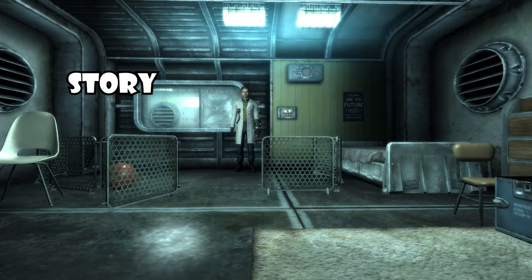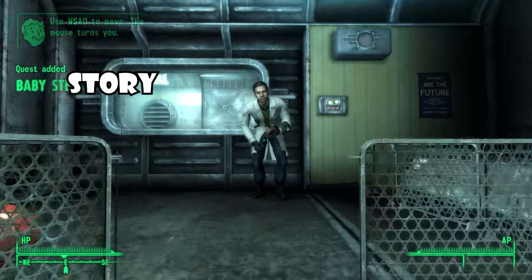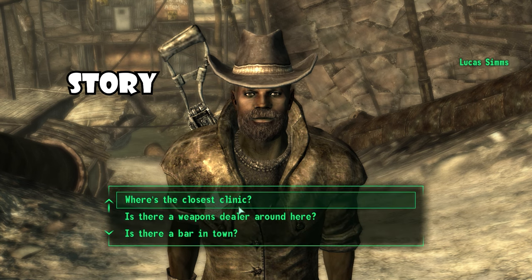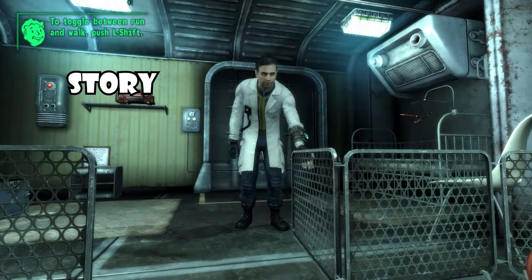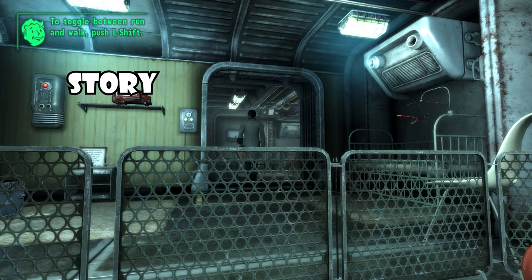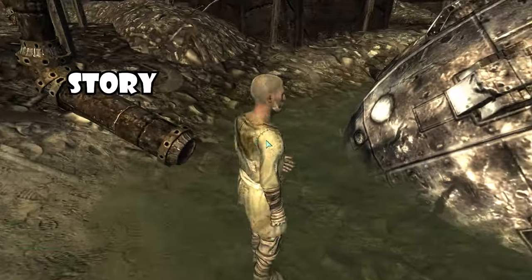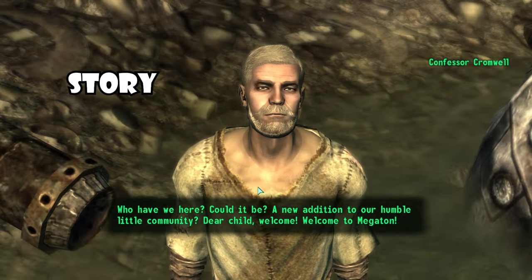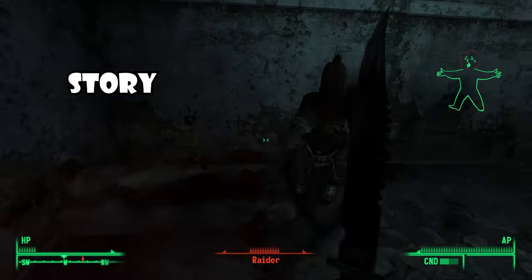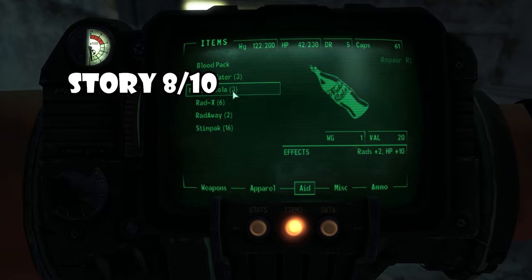First up, we have Fallout 3. The story of Fallout 3 is by far the most similar to the TV show — you'll be chasing your father throughout the wasteland, finding side quests and meeting people along the way. The game also has one of the most comprehensive introduction sections and it really sets the tone. However, unlike the TV show, Fallout 3 is by far the most grimdark of the 3D Fallout games, and can be downright creepy and somber. Overall, it's a solid narrative — an 8 out of 10.